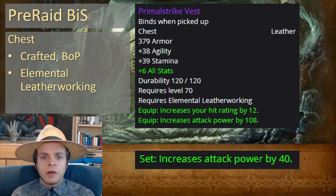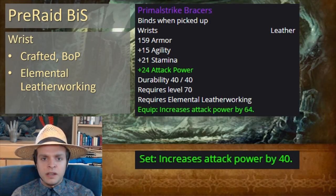For the chest, we've got Primal Strike Vest, which is a bind-on-pickup craftable made by Elemental Leatherworkers, so you have to be an Elemental Leatherworker to both make and use this chest. We'll be using three pieces of this set to gain the set bonus that increases attack power by 40. Next up is the Primal Strike Bracers, the second piece of this set that we'll be using — again a bind-on-pickup craftable made by Elemental Leatherworkers. Very expensive, but also pretty good.